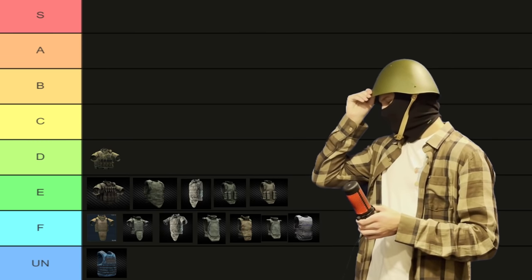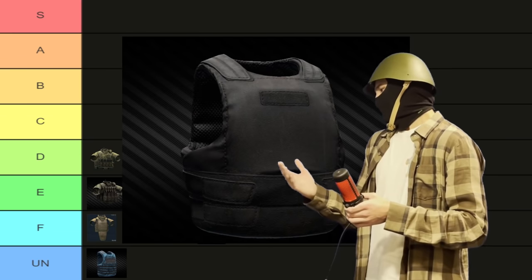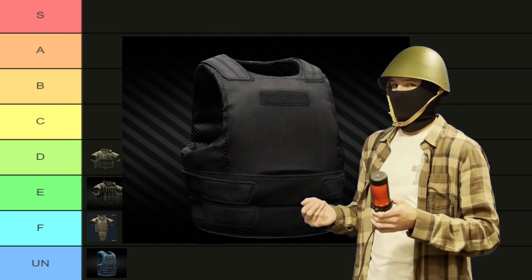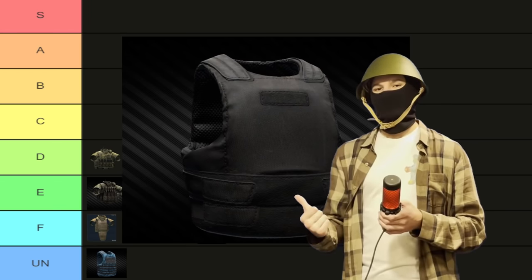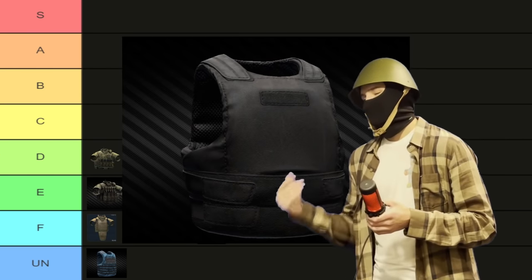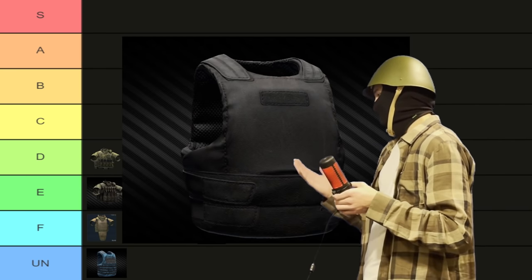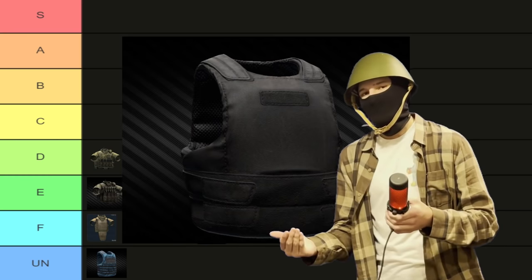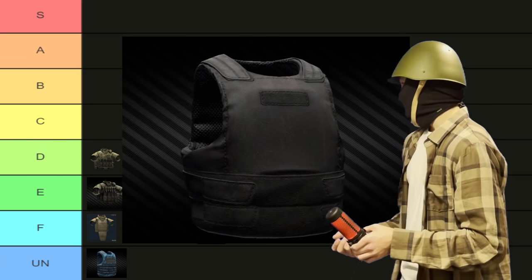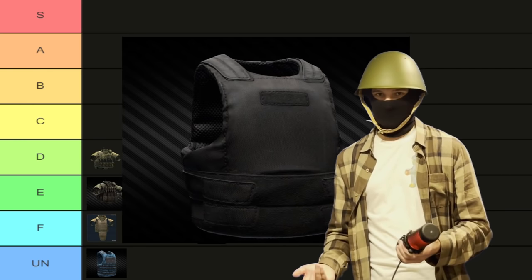Then we have the new Thor concealable armor, or whatever it's called. This thing is saved solely by the fact that it looks good. Other than that, it's pretty overpriced for only being 35 out of 35. You can sometimes find them on scavs, but they're often damaged. It doesn't add anything, and it's 52,000 rubles. It's just really not worth that price.